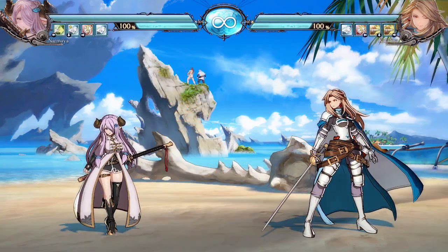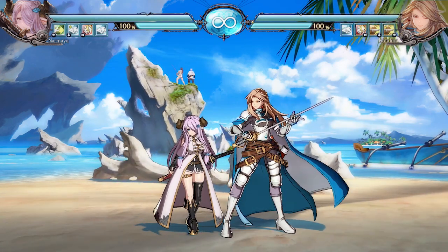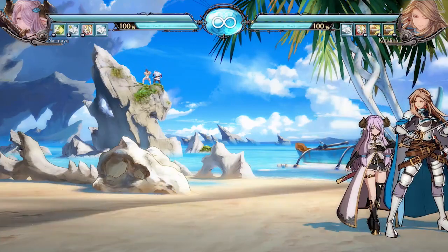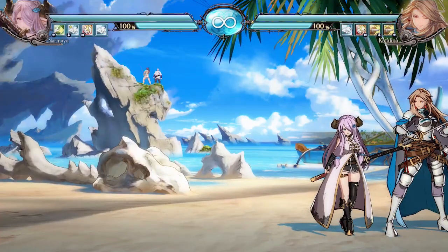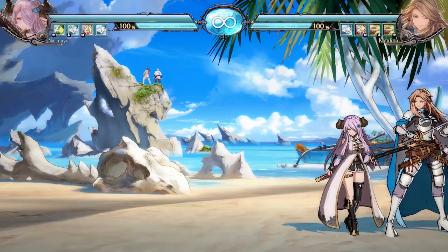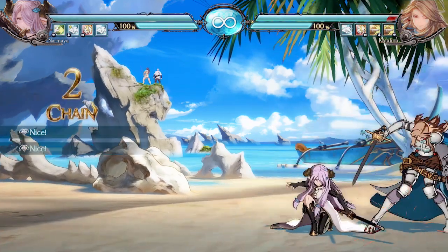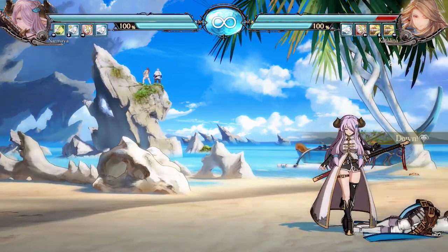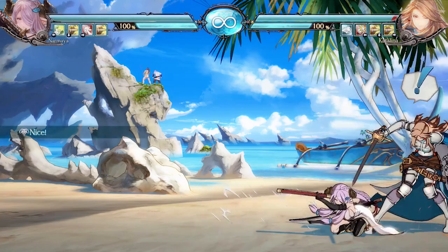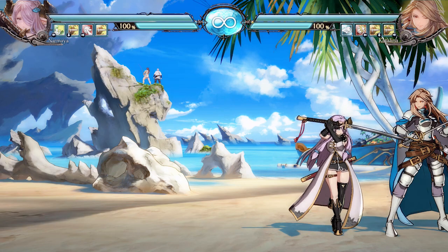For her throw game: she doesn't have a command throw, but she has a really good throw game. Practice your throw game — condition them to tech the throw, and when they start teching, mix it up with a universal overhead counter hit or 2L pressure. The mix between throw, universal overhead, and 2L is incredibly important. In Kagura stance you can combo into 2L into 5M which is very, very good. Cross-ups and throw game are essential for Narmaya.